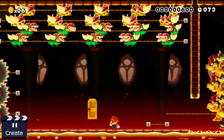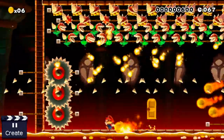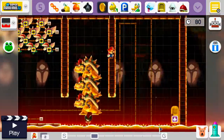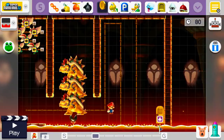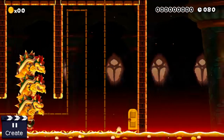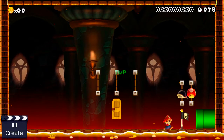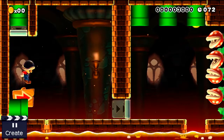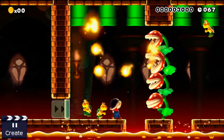But if you want the checkpoint you have to survive this. If you can survive for long enough, a star will appear allowing you to run through. It takes you to the door here. In here there are a few extra knives, a shellmet, a mushroom, and of course the checkpoint. However, you still have to beat the main level - just with a few powerups and a checkpoint, which makes it a little bit easier.